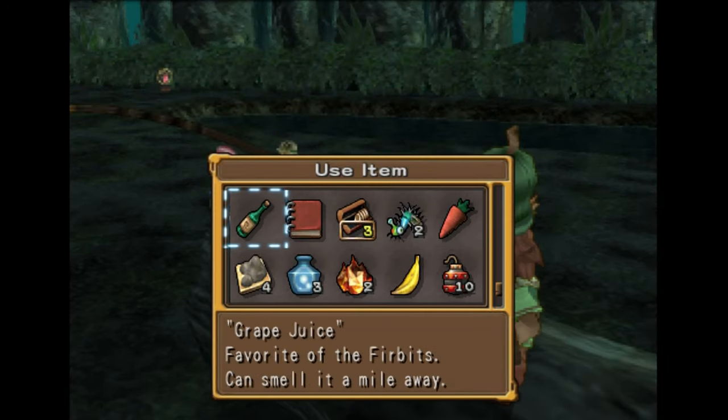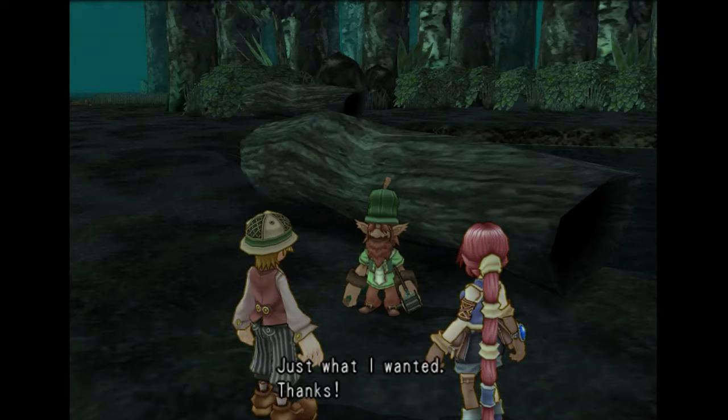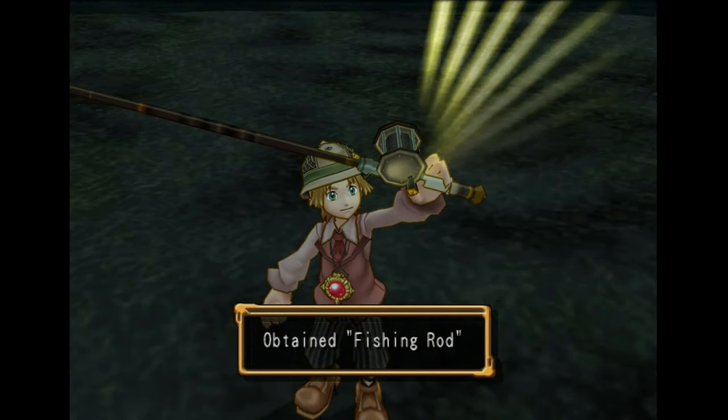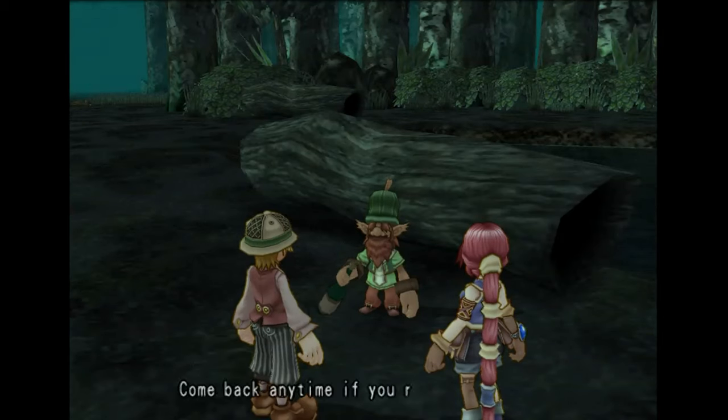He wants the grape juice. 'This'll do nicely! Just what I wanted, thanks.' 'I do actually like grape juice.' 'Here, you can have my rod. Take some time for fishing — it'll clear your head. It is pretty tasty.' 'Come back any time if you run out of bait.'